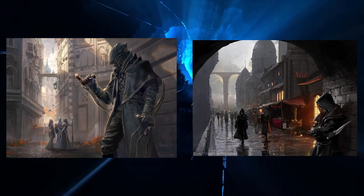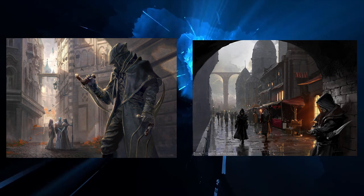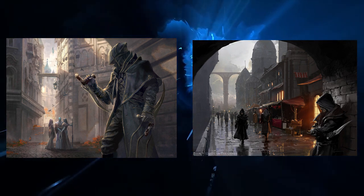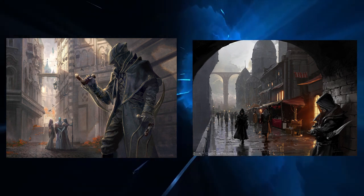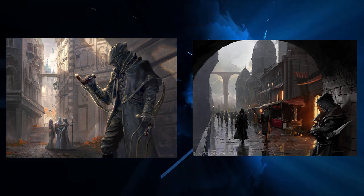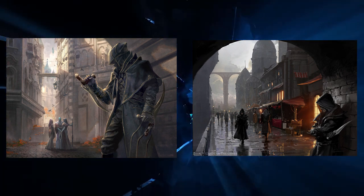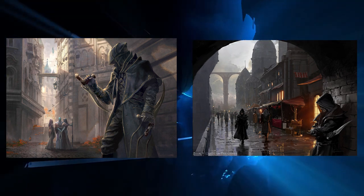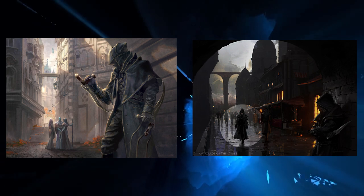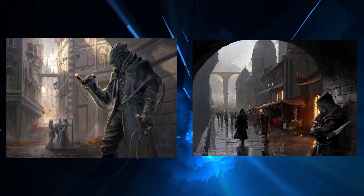These two pieces serve as a reminder that you can't really have shadow without light, especially when it comes to symbolism. If you notice where the shadows and the darkest parts of each painting are, they're the archway in both of them, and the Dimir agent themselves. In Enhanced Surveillance, the Dimir agent is noticeably darker than all of the people around them—and that's for a reason.